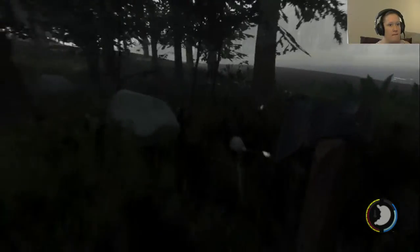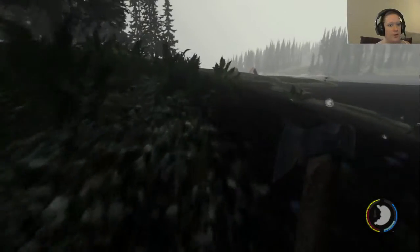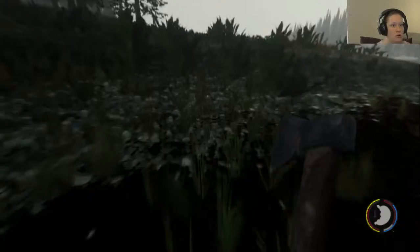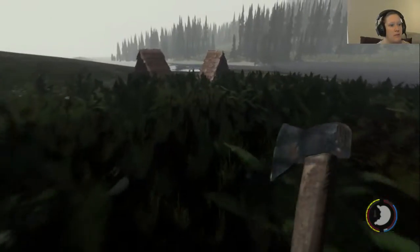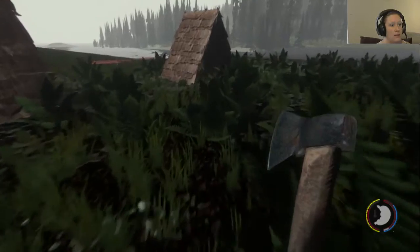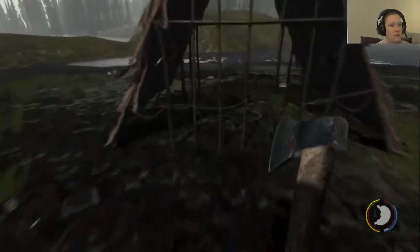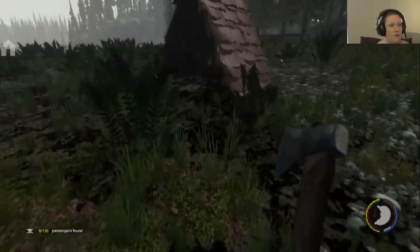All right, go back towards the shore, just follow this. We're gonna run by a town - maybe we'll run into something to murder, or find something useful. Skulls - I like skulls, as long as it's not mine on your sticks or anything. Six out of 130 passengers found - so we're supposed to save the other passengers somehow? Is that what this is?